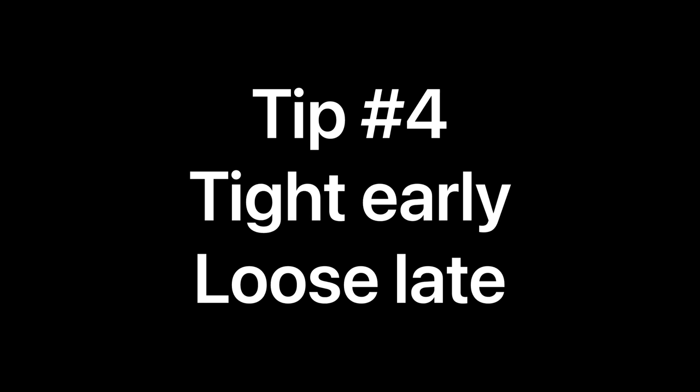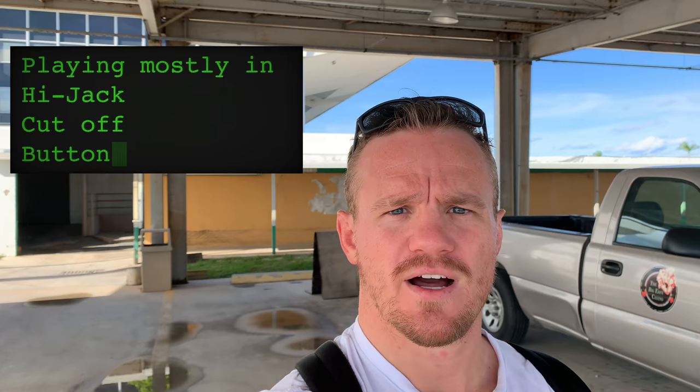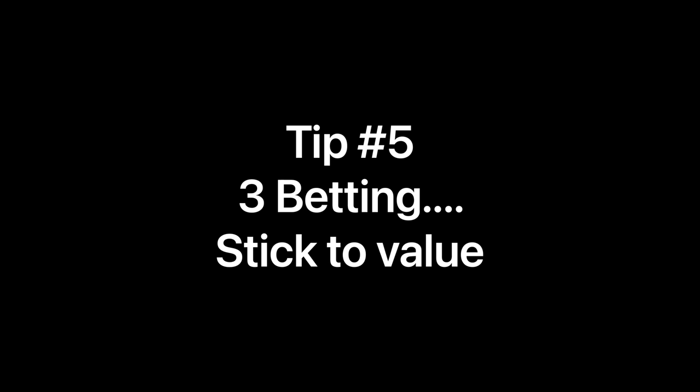Tip number four is about position and hand selection. When picking hands to play preflop, we want to play tighter in early position and loosen up as we get closer to the button. For example, a marginal hand like king-ten offsuit or ace-seven suited under the gun — just let it go. But if you pick up that same hand in the cutoff or on the button, come in for a raise. Ideally, play most hands from the hijack, cutoff, and button to play big pots in position.